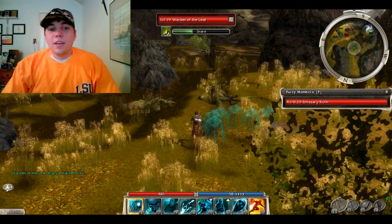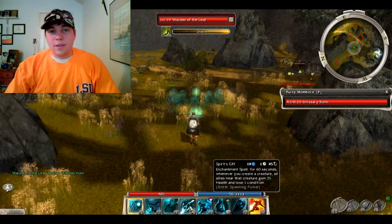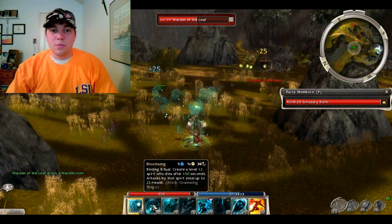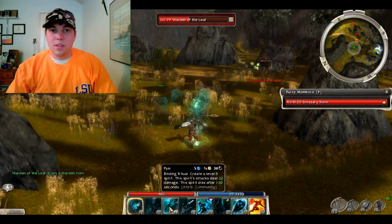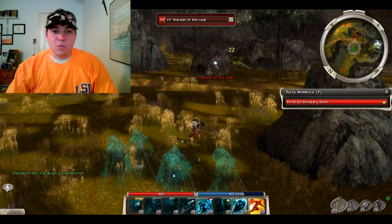It's not required that you kill the wardens, but I like doing it because they can also drop stuff that can be salvaged into glittering dust and wood planks. Although they themselves will not drop spiritwood.